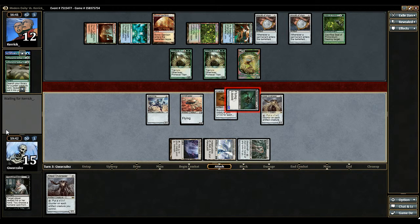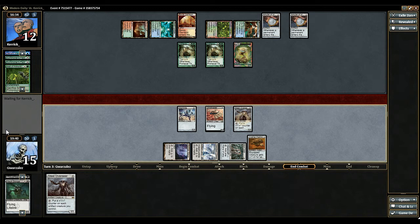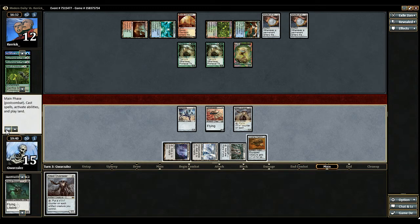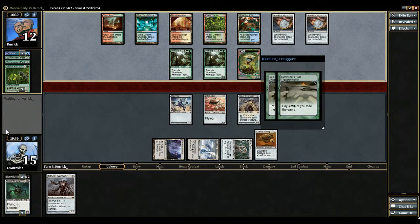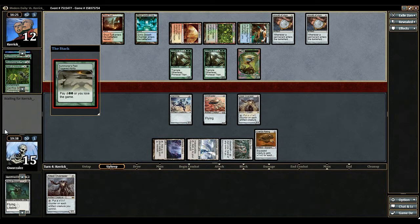He might kill the Cranial Plating — yep, he destroyed the Vault Scourge. That's fine. So now he's going to pay a ton of mana, which I guess doesn't matter because he just gets four more lands.